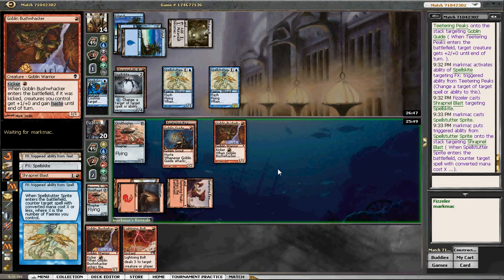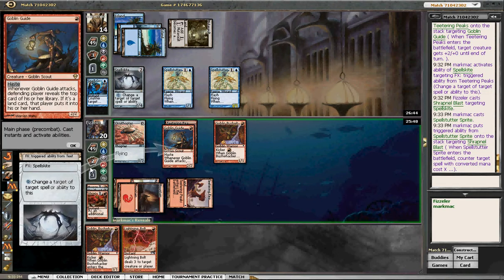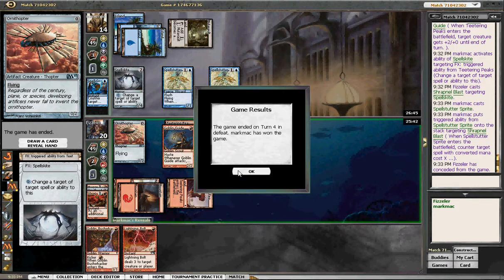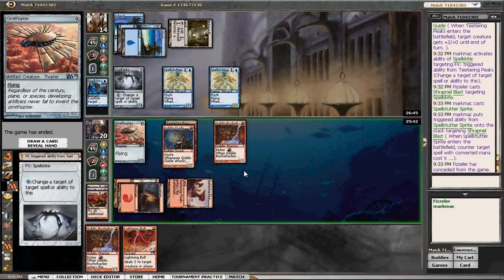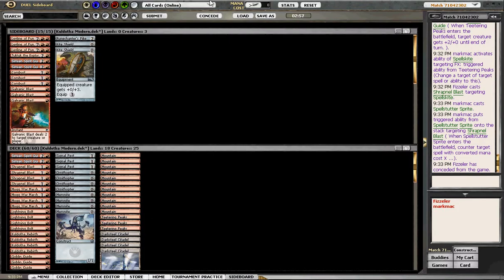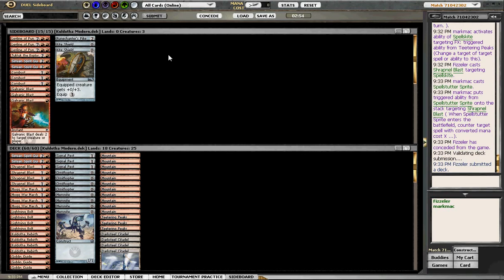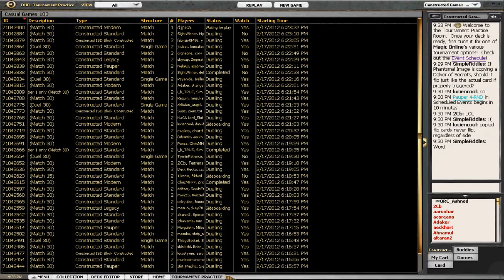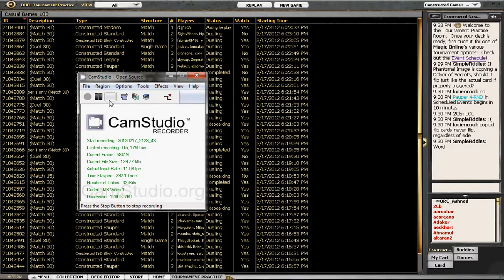I'm gonna concede here. That Spellskite shuts me out, so he's got it. I'm just gonna submit and keep the same deck. He completely conceded. Okay, that's fine.